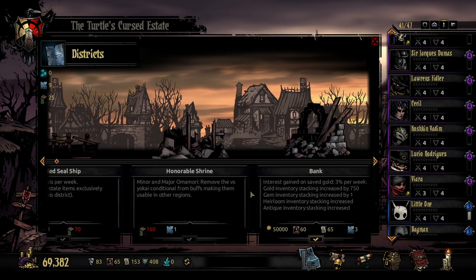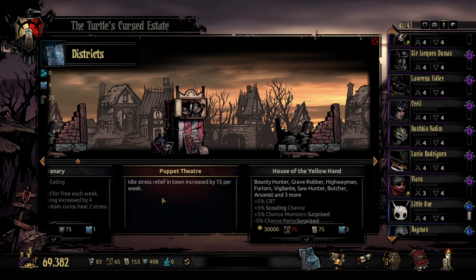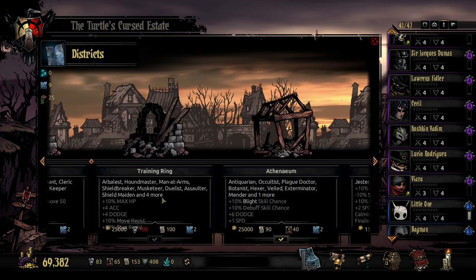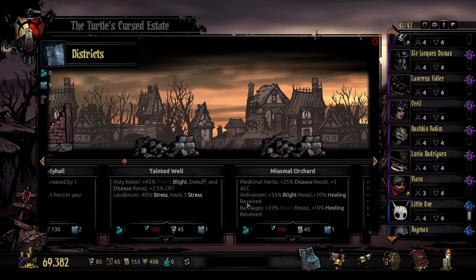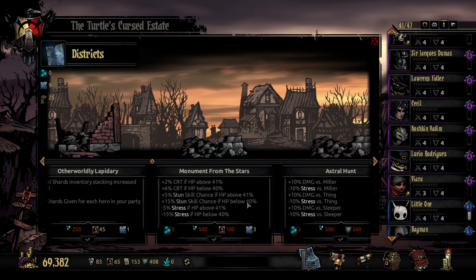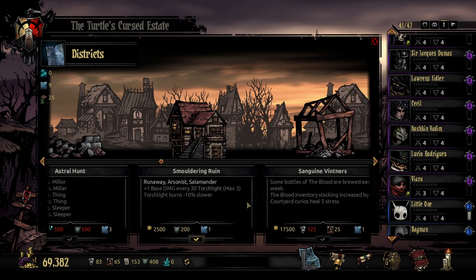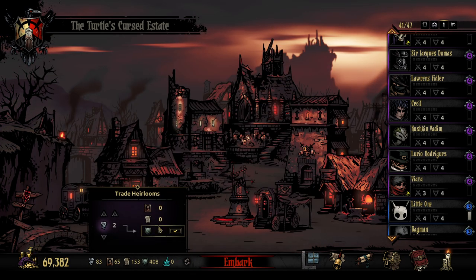We're first of all going to go and get ourselves some districts. People have said that the bank is of course really good, but we can't afford that right now. The main thing people have been saying I should get is the vineyard thingy — the thing that produces blood — because we're going to need that soon. Here it is; we need 125 of those, so we can swap over some Crests to get that.